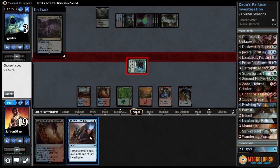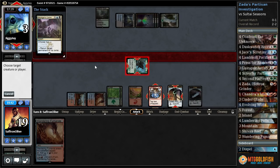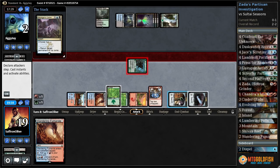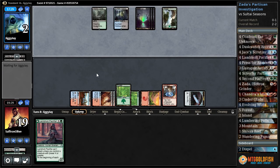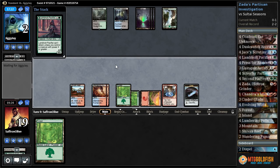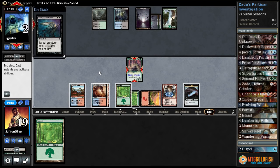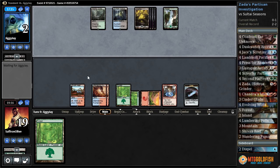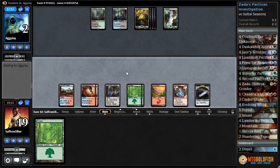Slum Guard's Command. Let's Jace's Scrutiny, ping our opponent for one, and then sack the clue token — they're targeting Wandering Fumarol. Pass the turn. Opponent's down to two. Opponent's gonna pass. Lamholt Pacifist and pass the turn. Grasp of Darkness. We're like a clue token away, but we got to get it before our opponent draws something crazy. Evolving Wilds go.